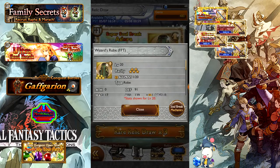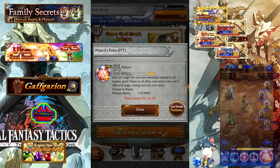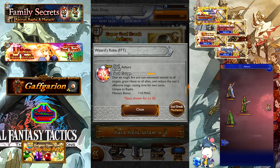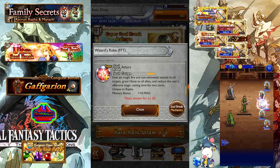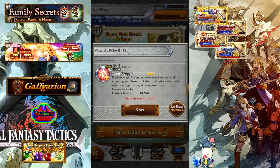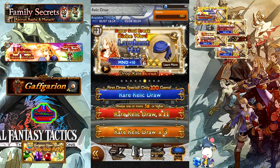That's the end of the BSBs. Next up we have the Wizard's Robe for Rafa — zero Attack, 17 Magic, 91 Defense, 139 Resistance. No bonus effects. Your Super Soul Break, Ashura, deals six Magic Fire and Non-Elemental attacks to all targets, Haste to all allies, and reduces the user's offensive magic casting time for two turns. So this is going to be your Synergy source of Hastega. Other than that there's nothing super noteworthy about it — it will help Rafa if you have her BSB, or just in general with the cast time reduction. It's a reasonable Super Soul Break. If you're building these new characters or going for Sid Mission Synergy that you don't already have, it could be an interesting addition to your party, but not one of the highlights of this banner.